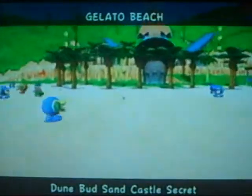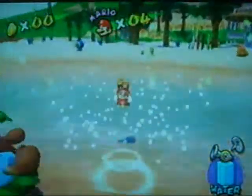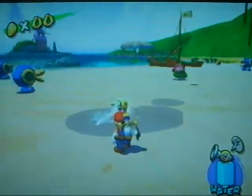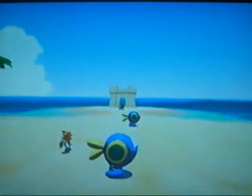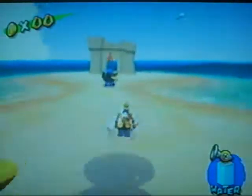So this is Gelato Beach — just giving you a little view of it if you haven't seen it already. We'll be doing a lot of exploring, but for this first mission I kind of want to just get it over with quickly; it's not very long. There are these little plants everywhere and you just spray them, and they make some little sand construction come up out of nowhere.